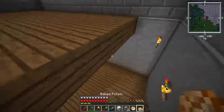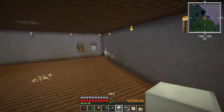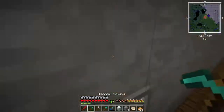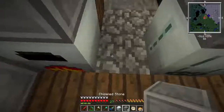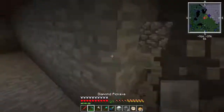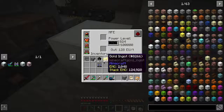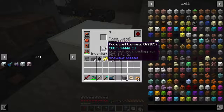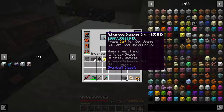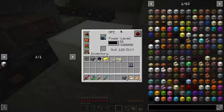And now I can make an MFE - cool. Now if the MFE can't charge it - and this is like the second tier, the Bat Box being the low tier - if this can't charge it then we're going to have to go up to the MFSU, the higher tier. Let's put it down. You're gaining power - can you charge that? Oh, that drains into it. Okay, so we need an MFE, not an MFSU. We're safe for now.